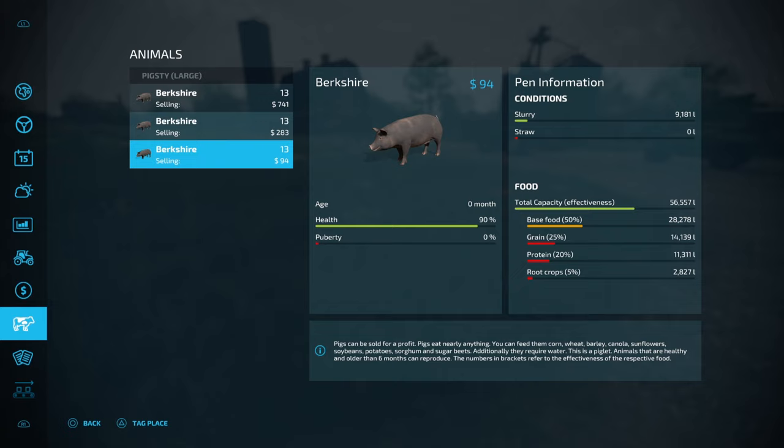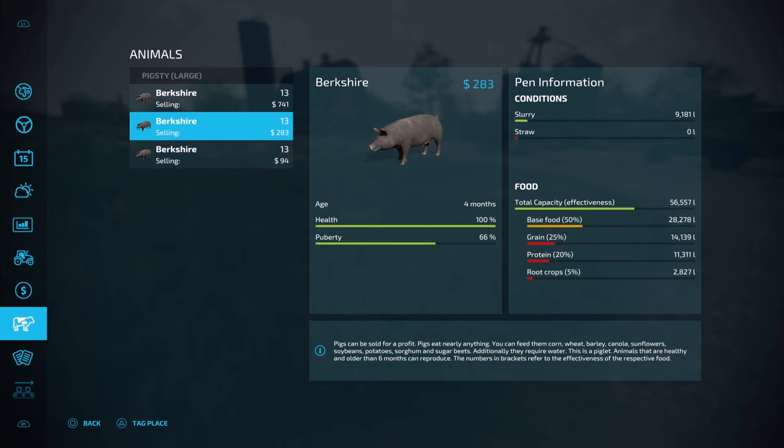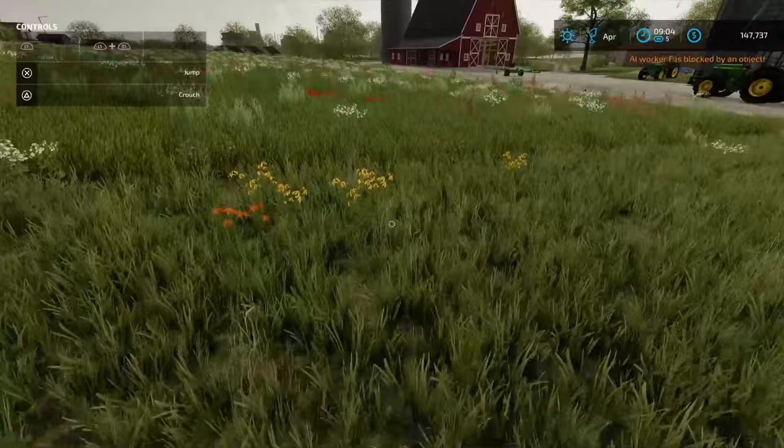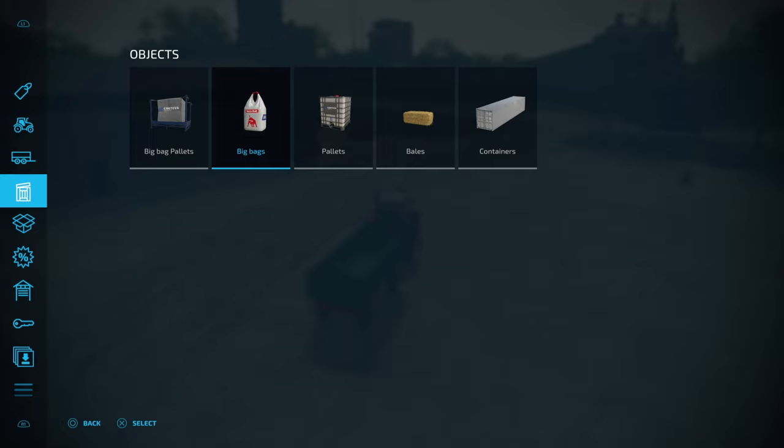Our feed is still looking pretty good — they're eating about 2,000 litres per day. We've just got another batch of 13 born. Our second batch is nearly ready to be mature and start producing. Our OG pigs are 14 months old — these are going to be the ones we look to sell first, once we get the barn to capacity. I think 24 months is where they reach their peak price.